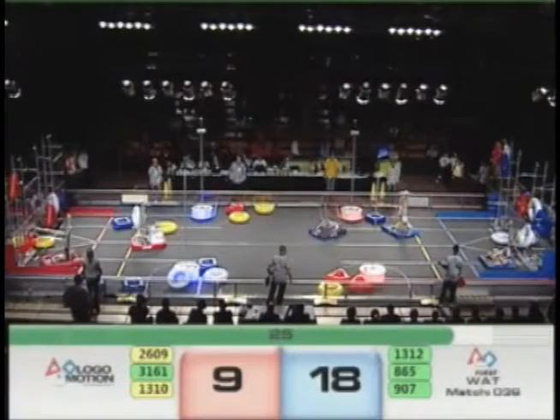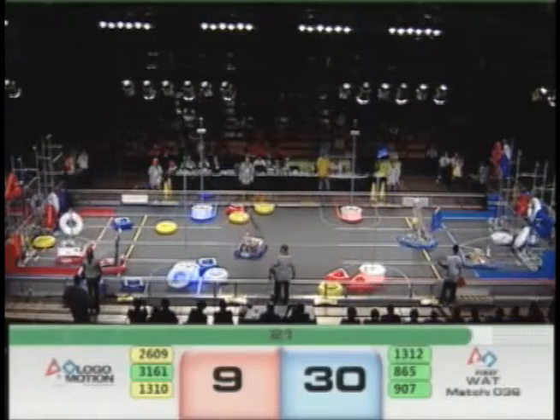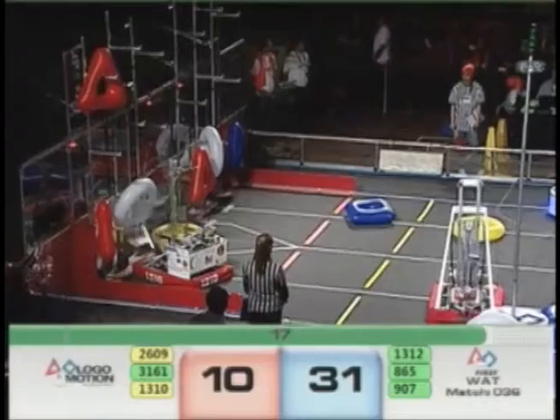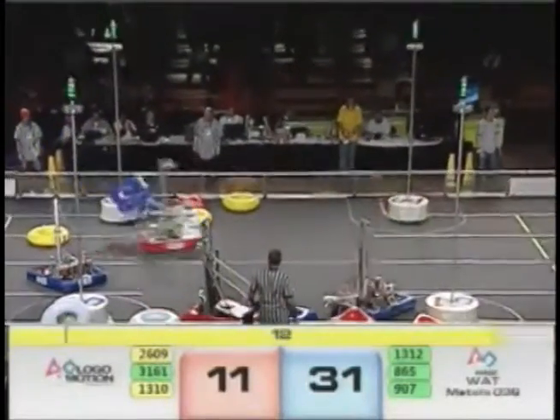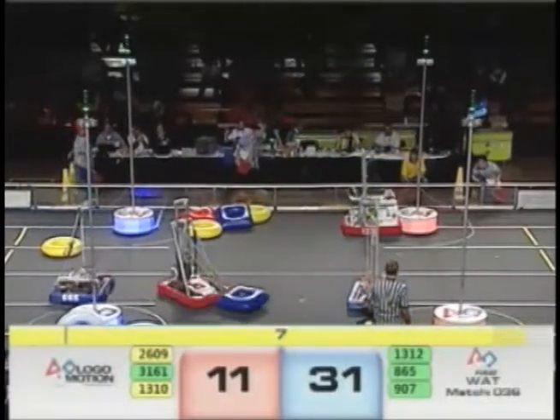The blue alliance makes a middle row logo and a high row logo. A mid-go? What does it mean? Whoa, a robot that actually dropped its tubes horizontally. Nice to see someone actually tried it.